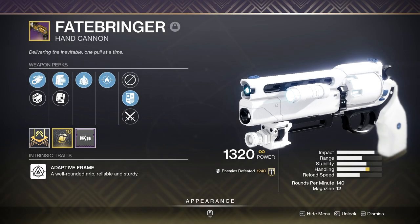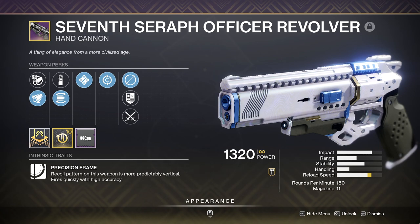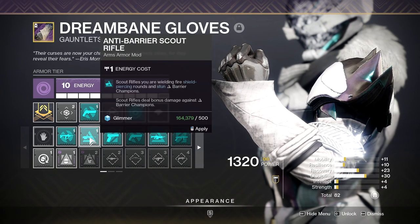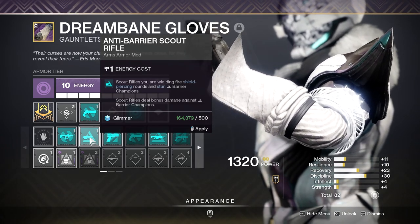Personally I used a Fatebringer, but you could use a True Prophecy, a 7th Seraph Hand Cannon, or any other hand cannon that you enjoy using. For barrier mods this season we have the choice between Auto Rifles and Scout Rifles. I don't think Auto Rifles are worth using in the current sandbox, so I'll only be recommending Scout Rifles for barrier.